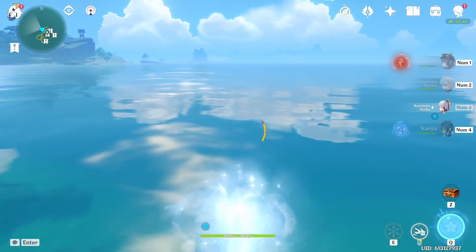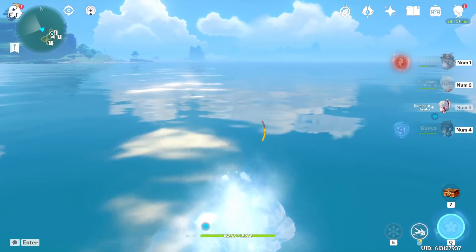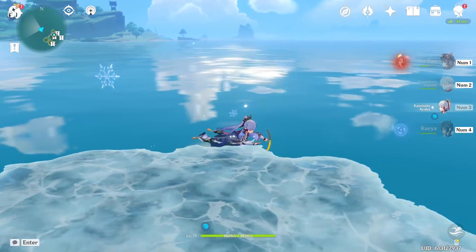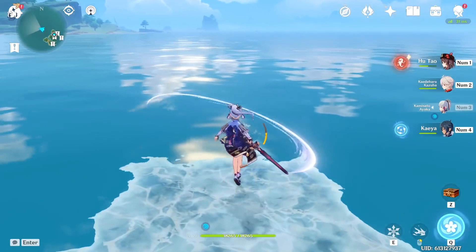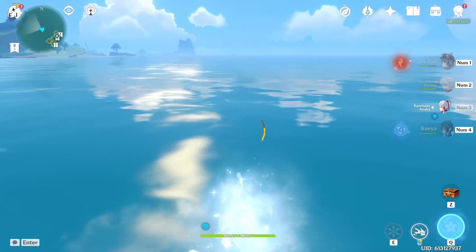Spam your attack after resurfacing on the water with Ayaka to make it a little bit easier to cross large bodies of water while also keeping your stamina topped off. Also hold backwards when you surface to make it so there's a little bit less chance you'll pop into the water and possibly have to swim or abandon your trip.